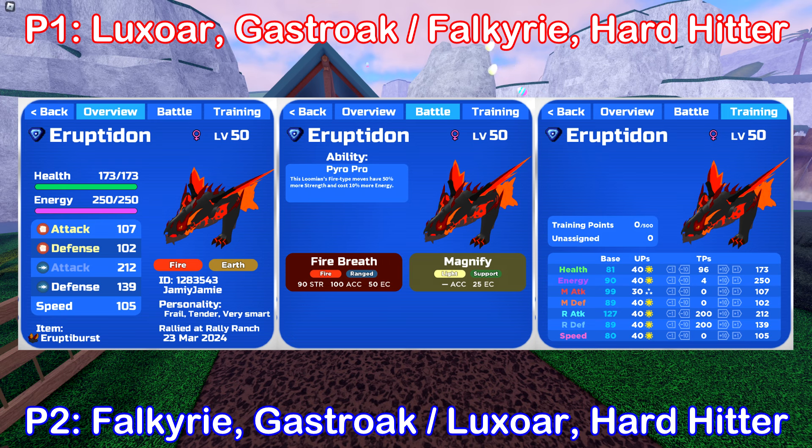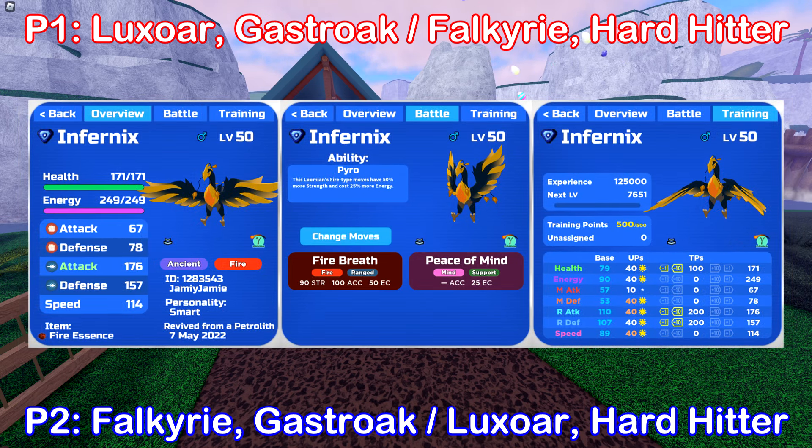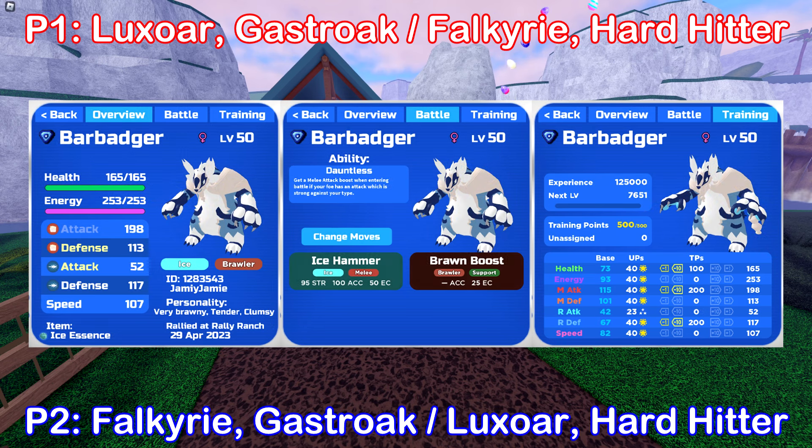The last Lumion on both Player 1 and Player 2's team should be a hard hitter. I think the best Lumion you can bring to fill this role is a Soul Burst Ruptadon. This is because of the Soul Move Hellstorm, which not only does huge amounts of damage thanks to its Pyro Pro ability and its huge range attack stat, but with the secondary effect, you can also wipe out an extra half a health bar over the next 3 turns just for using it. You can also use last year's Infernix or Bar Badger if you have them, or leave a comment with other recommendations.